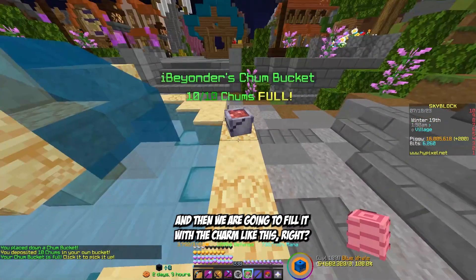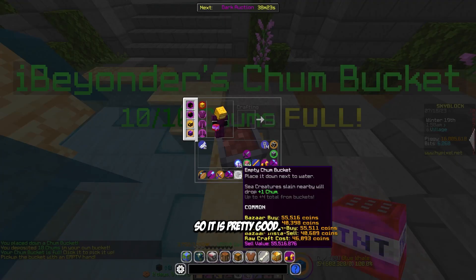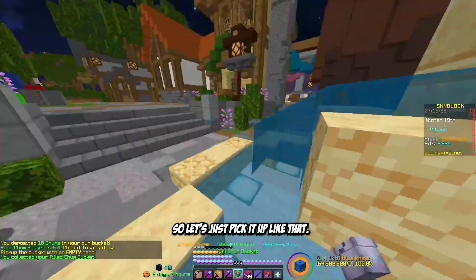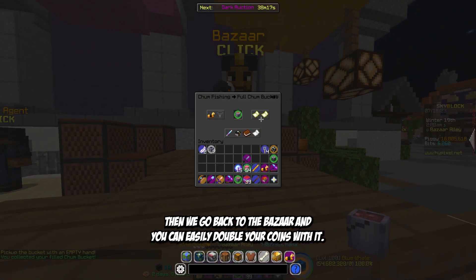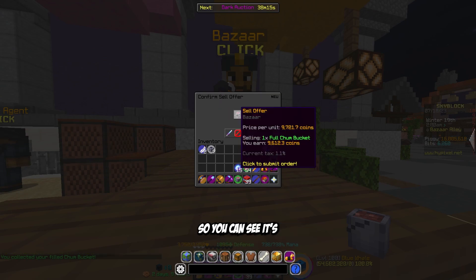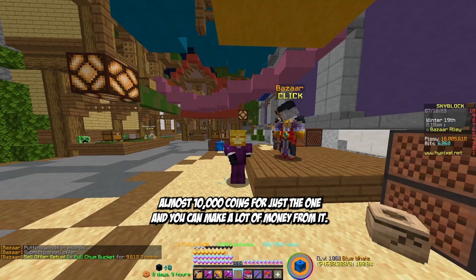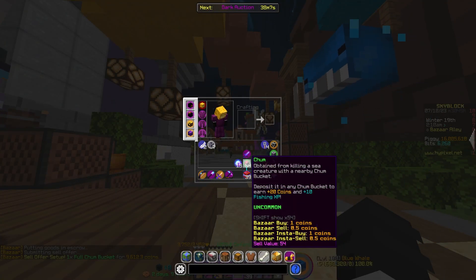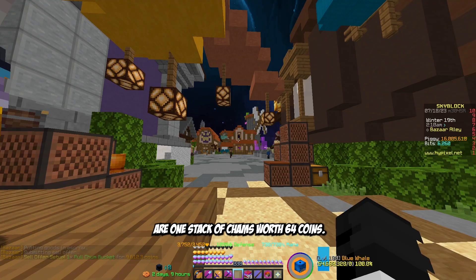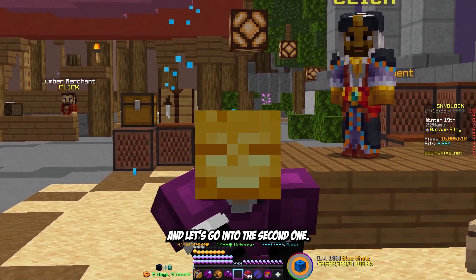We're going to place a Champ Bucket somewhere around here — it doesn't matter exactly where — and then we're going to fill it with the Champ like this. You can do it with full stacks, which is pretty efficient. Pick it up, go back to the Bazaar, and you can easily double your coins. It's almost 10,000 coins for just one, and with seven more to place, one stack of Champ is worth 64 coins, so this is a really good money making method.